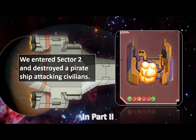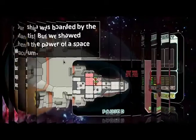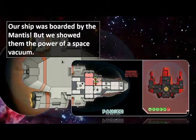We entered sector two and we destroyed a pirate ship that was attacking civilians. We didn't have enough scrap to buy weapons, but we were able to upgrade our ship with a second layer of shields — that's always important. As we moved along, our ship wound up being boarded by the Mantis, which were nasty creatures to try to fight. But we showed them the power of a space vacuum — took out their oxygen and also their teleporters, so they weren't able to teleport back.